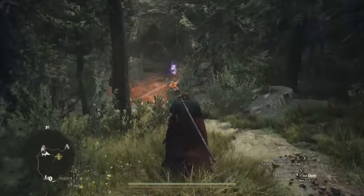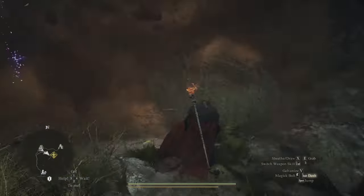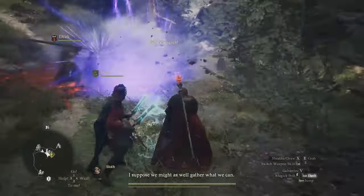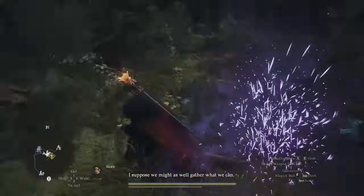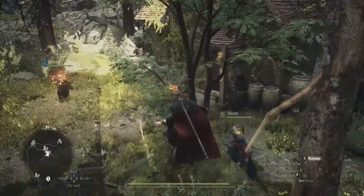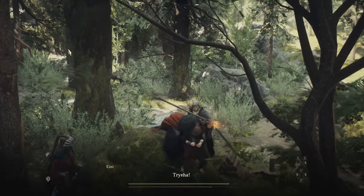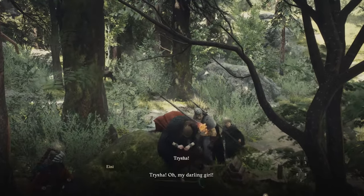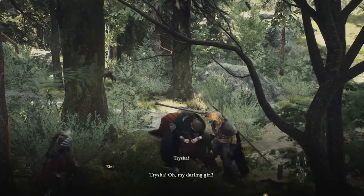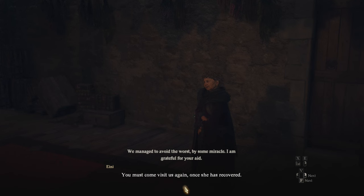They're targetable but you don't want to fight them. Just prolong the fight, keep it going, let them burn out of all their magic. They'll get tired, stop teleporting around, and then you can go over and grab them — it's R2 on the controller. That will trigger dialogue, they'll be safe, and it'll all calm down. Then you have to rest again for a couple of days to give them time to recover before you can progress the quest to the final part.